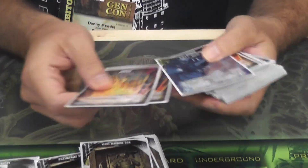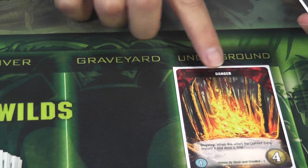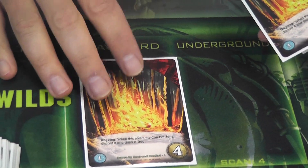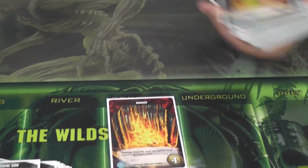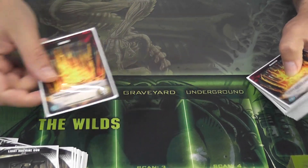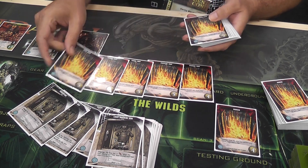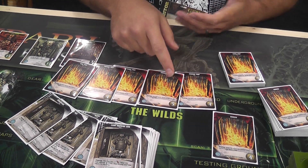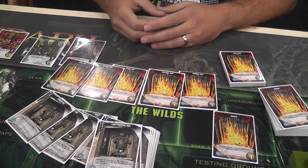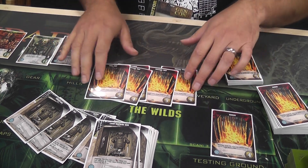The second new card type is dangers. These represent the humans setting traps and fighting back as you're hunting them. Dangers go into the wilds — the complex equivalent for Predator — and move like prey do. You can avert a danger by paying stars equal to its cost and put it in your trophy room for honor. If a danger card makes it all the way to the combat zone it's immediately discarded, and you draw a trap card. Whoever's turn it is gets stuck in the trap. The trap card stays in front of you for the rest of the game; you can disable it by spending stars equal to its number to gain honor, but while it's there it's doing nasty effects — preventing recruitment, making cards more expensive, or dealing a strike every turn.